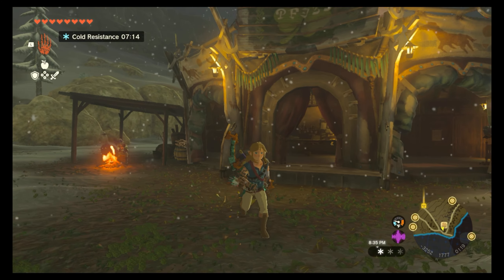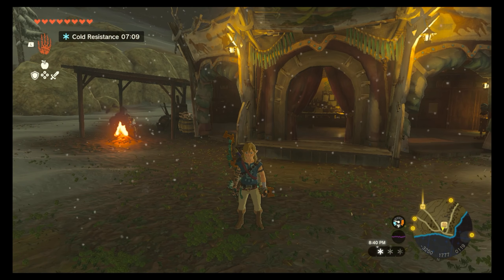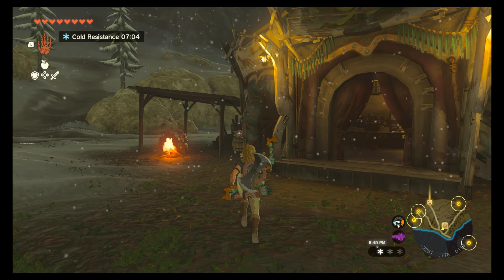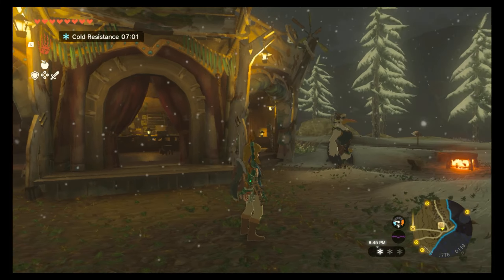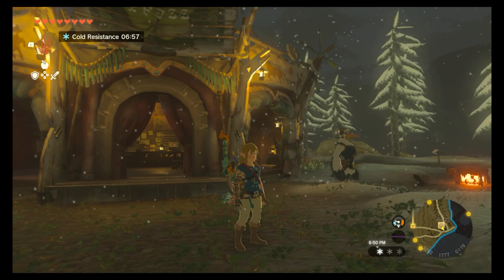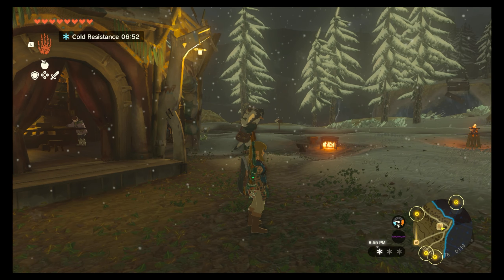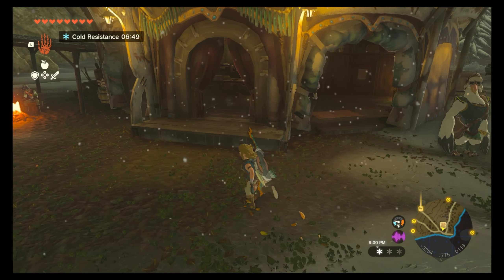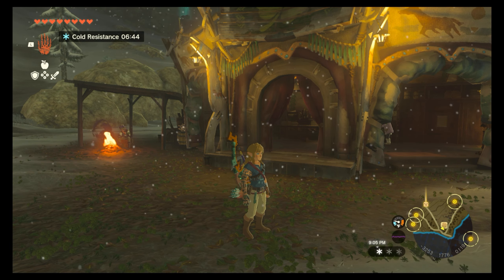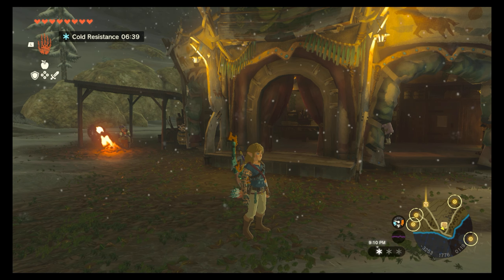Alright guys, we're going to call this episode here. In the next one we're going to poke around Lucky Clover Gazette just a little bit more and then figure out what our next direction is going to be. Actually, scratch that - we know our next direction: we're going to go over to Rito Village and get some cold resistant clothes, and then figure out where we need to go. If you guys are enjoying the content, please hit that like button, give me a thumbs up, and we will catch you next time for some more Zelda Tears of the Kingdom. Have a great rest of your day, bye!